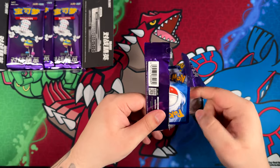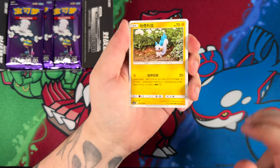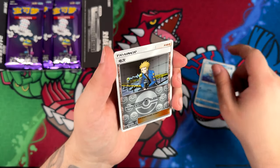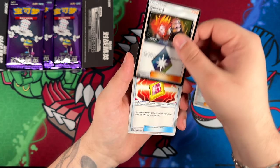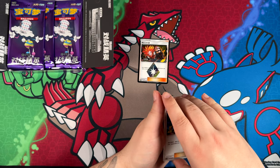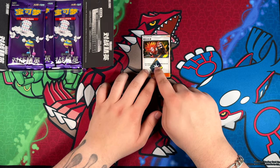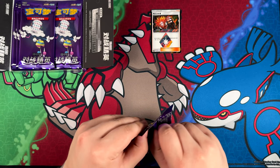We have 30 booster packs with six cards each, so very, very close to what you would usually get in a Japanese booster box. And we have a reverse red of the rare, and we have our prism card, because these cards are from the Sun and Moon era — well, China's version of the Sun and Moon era.